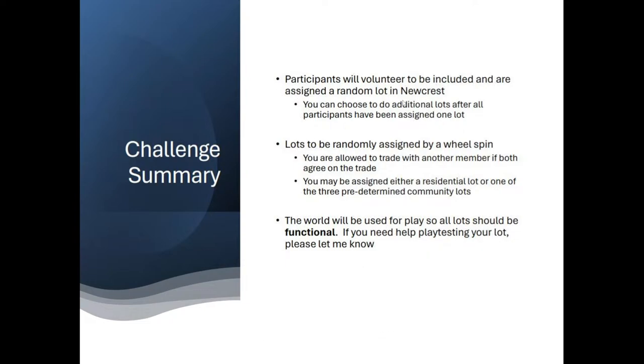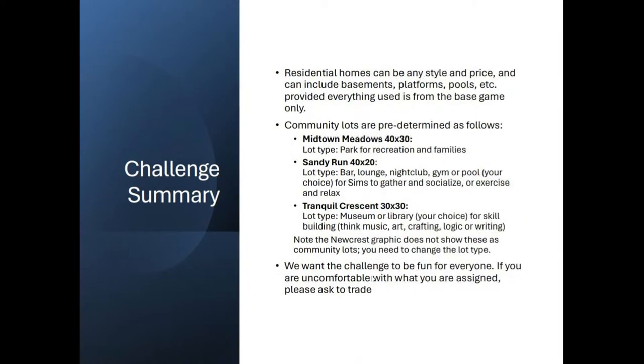Participants volunteer to be included and are assigned a random lot in New Crest. Some people were assigned additional lots later, randomly assigned by a wheel spin — I love Picker Wheel, I do all my contests with that. You're allowed to trade with another member if both of you agree. You may be assigned either a residential lot or one of the three predetermined community lots. All lots should be functional, and we had help play-testing by SR Simmer, who really helped organize this with spreadsheets, lot assignments, pictures — a real big shout out.